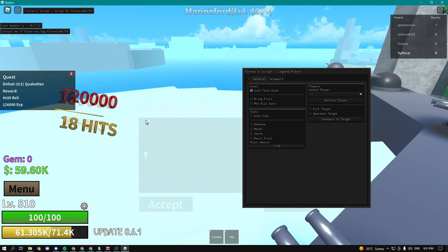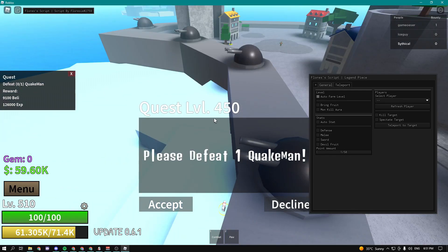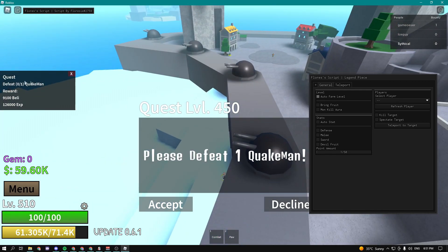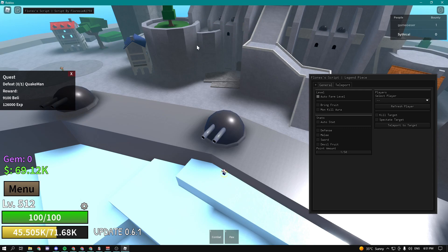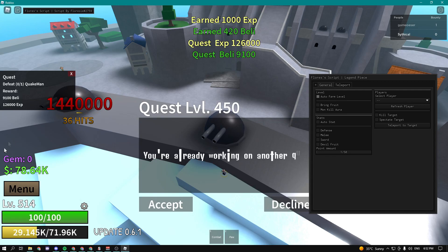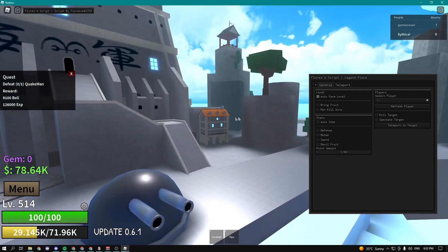Let me just enable it — boom! As you guys can see we just got a ton of belly and a ton of levels. It's basically just going to keep doing the Quake Man quest automatically. Every time the quest cooldown is finished, you're going to do it again. And boom, we just did the same exact thing.